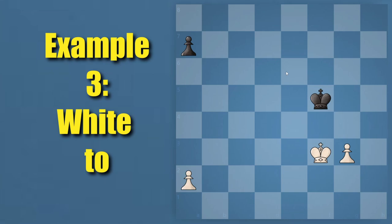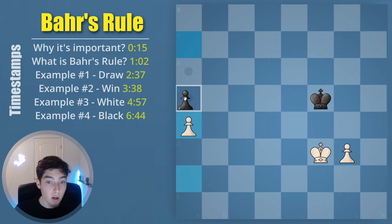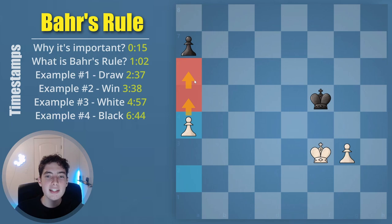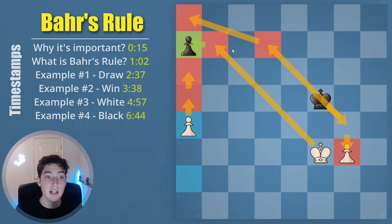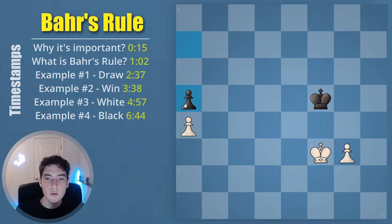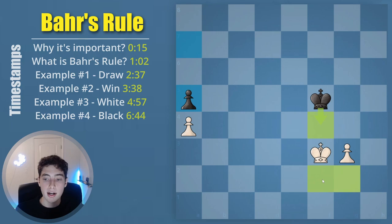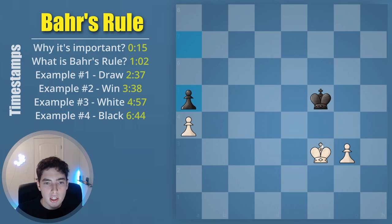Let's move on to an exercise — with the white side, what do you play? Pause the video if you need more time. The correct move is a4, because you recognize that after black goes a5 — which is kind of forced — the farther up this pawn goes, the easier it is for white to promote. When you give away this pawn, you run up your king, which is already in a very good position to blockade the opposing king. So a4 is the best option. The best try is a5, but you can easily dismiss it with Bär's Rule — the pawn is not above the line, it is on the line, and therefore this is winning.